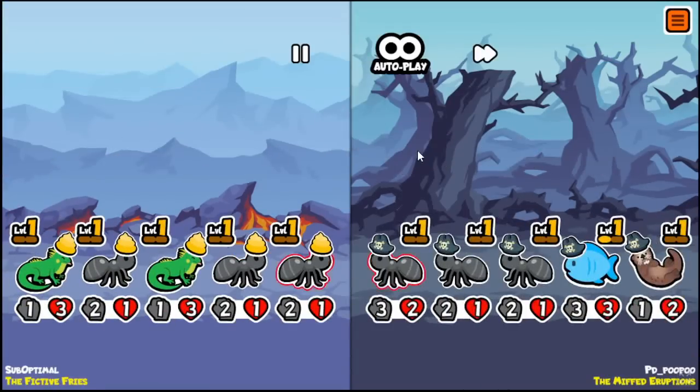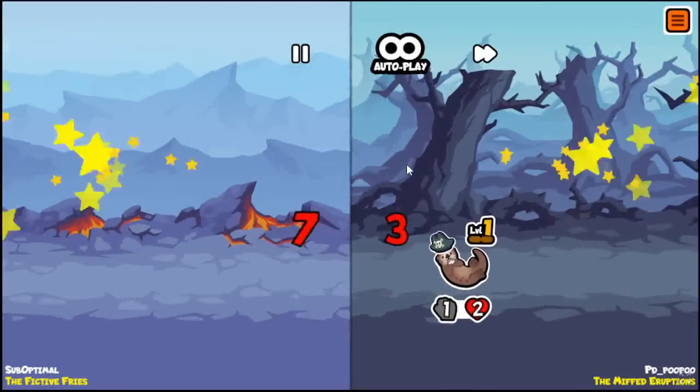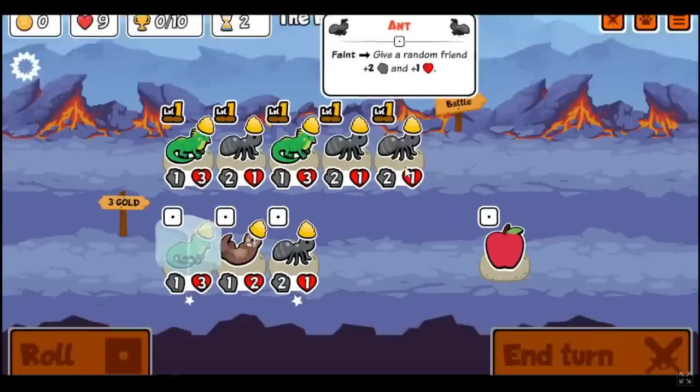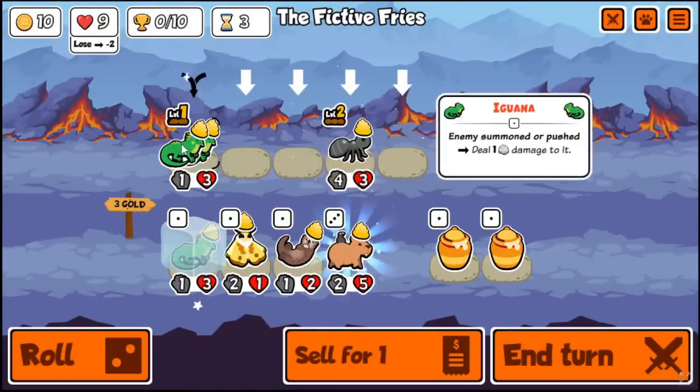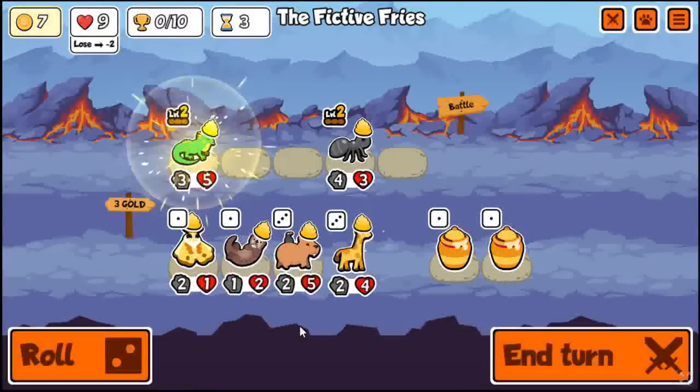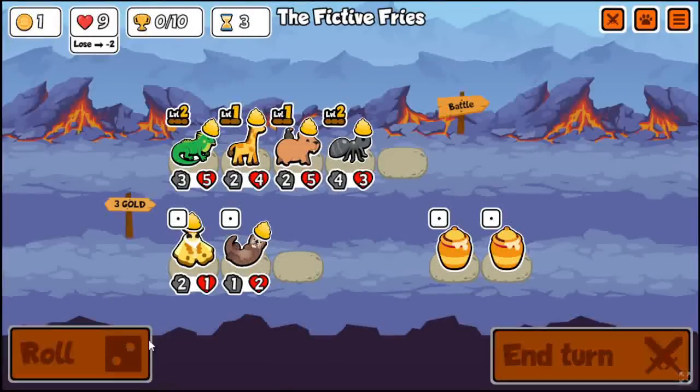The microbe inflicts weakness to everything, so in order to counter that on my own team I go with the turtle, and then it's going to be dealing just a whole bunch of extra damage. It's kind of insane. For the start I just went for the tier 3 level ups, which are usually pretty good.